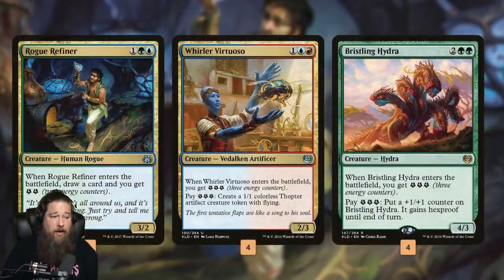At the top end of our curve, we have Rogue Refiner — our one creature that isn't a way to spend energy, but it makes up for that by generating energy and drawing a card when it enters the battlefield. Whirler Virtuoso and Bristling Hydra are our finishers that work in opposite ways. Whirler Virtuoso goes wide with a bunch of thopters; we can save up energy, play it, and make a big board right away. Bristling Hydra goes tall on itself by adding counters, and the ability to gain hexproof is really huge against decks built around targeted removal.